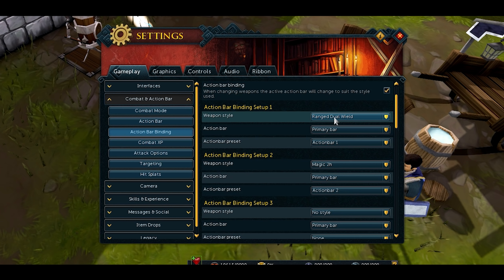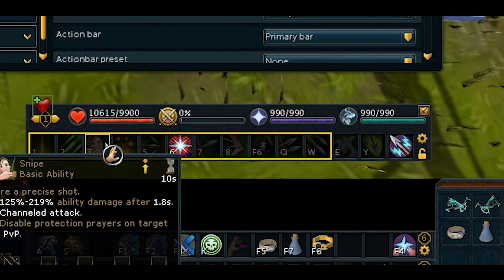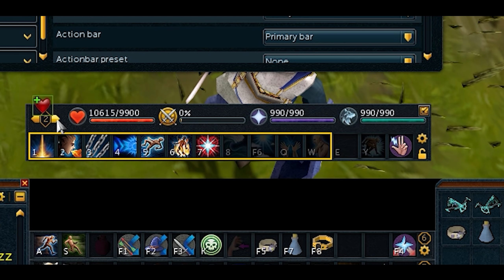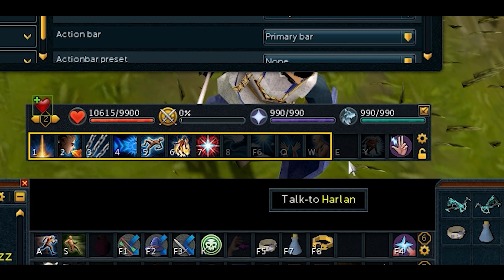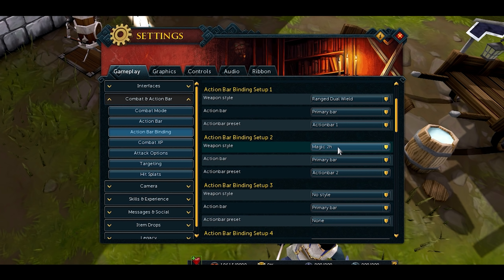To set this up, go to Combat Settings — this little cog here — then go to Combat and Action Bar, then Action Bar Binding, and we need to set this up to a specific style. Always have your Action Bar set to your Primary Bar. Your Primary Bar is this one — it's always the one under your Summoning. So you're always going to separate it out like that.